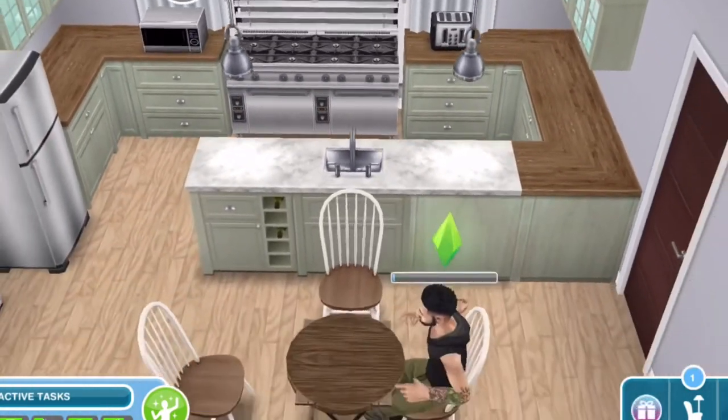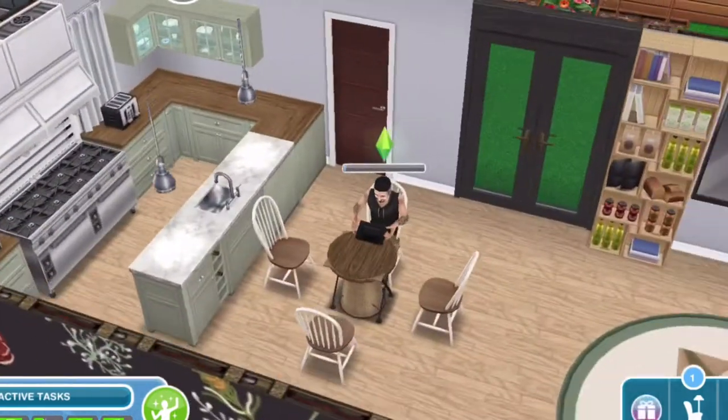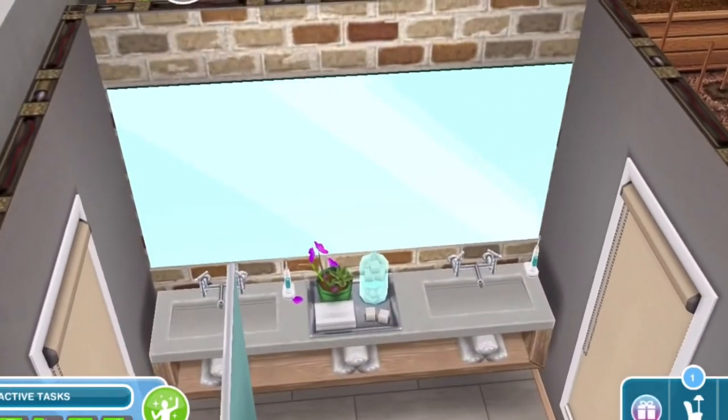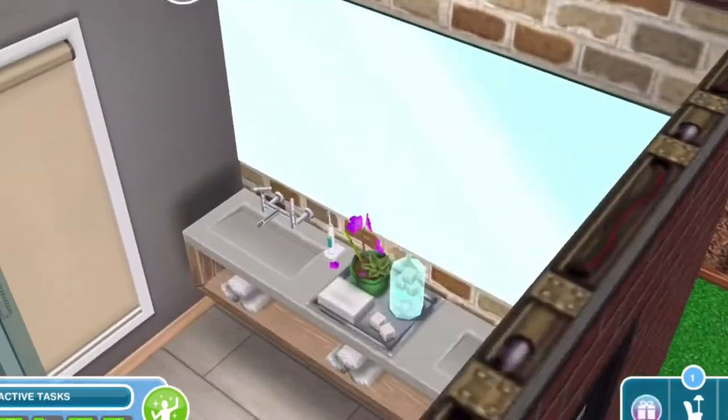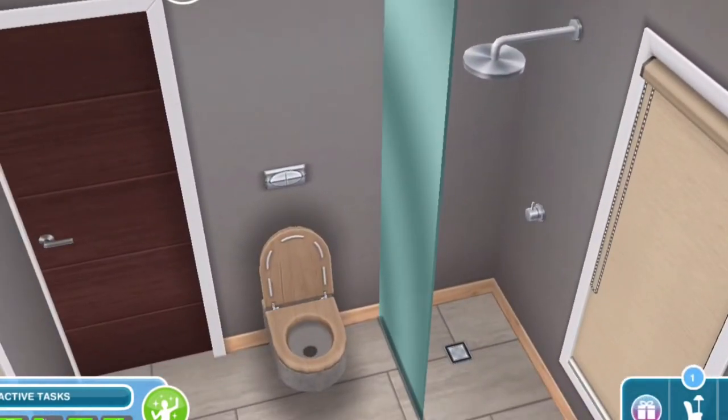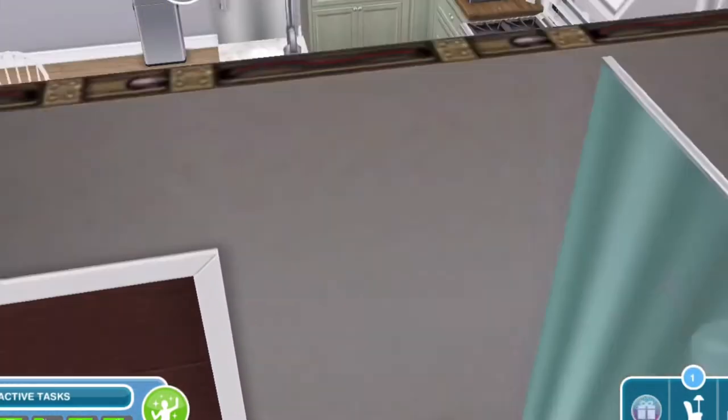I used the chalet cabinets and the homestead sink because it blends really good. And behind this door is the bathroom — I just used a light version of the spa double sink and toilet, but I used a chalet shower.